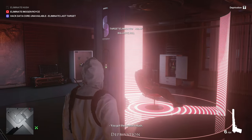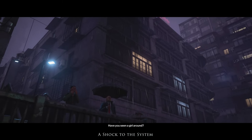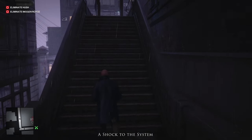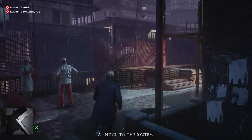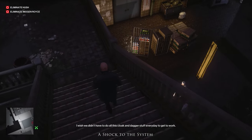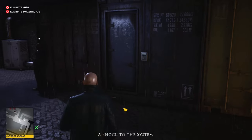I'm going to go ahead and restart the mission with a different starting point — the original starting point, the same one where you start off with the conversation with the gal next to you. Now to complete the shock to the system challenge, we have to electrocute Royce. This one's actually pretty fun — I like the way it flows. I'm going to follow the path until I get to this little section here, where there's a woman down there accepting a food delivery. We're just going to drop down. She's sputtering the door code, but I'll tell you it's 0118.